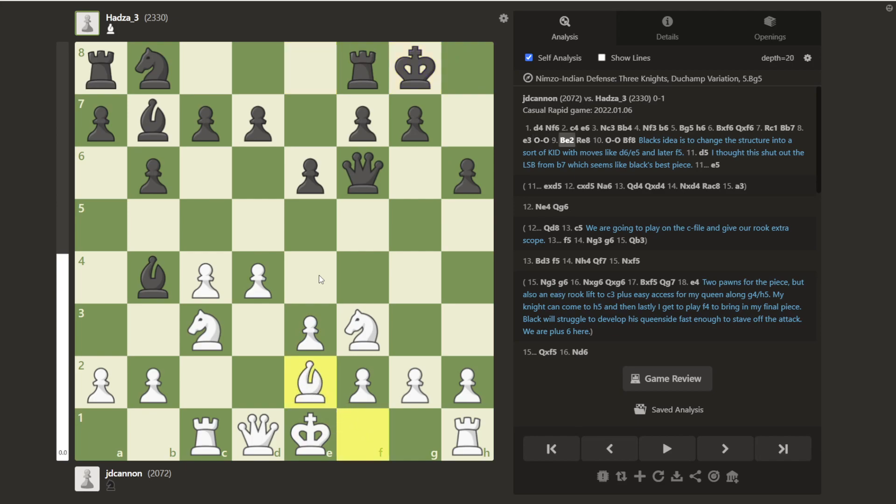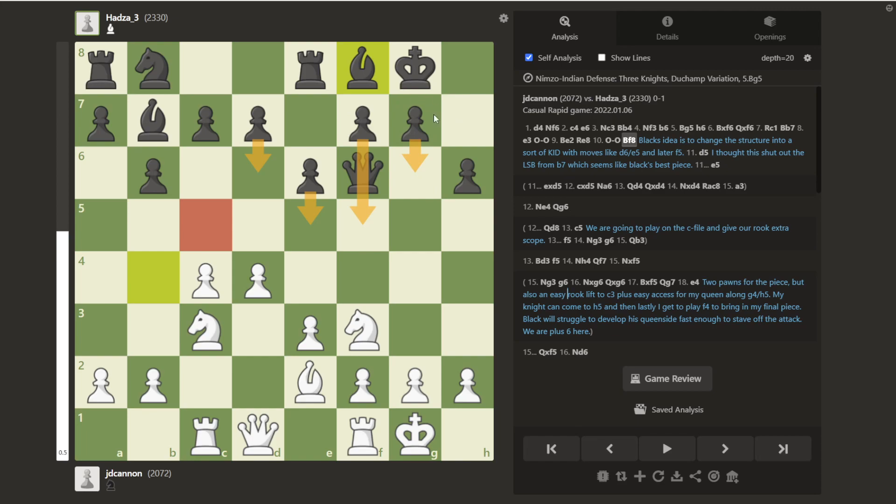Black castles, we play E2, and then this is the first move that is not covered by the course. So I'm on my own here, and I play the most natural move, which is just castling, and there's absolutely no problem with that. Black played Bishop to F8, which struck me as a bit of a surprise. Talking to my opponent after the game, it seems the idea is they want to play D6, E5, and then play on these dark squares, and then also play F5, with a sort of King's Indian defense kind of setup.